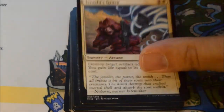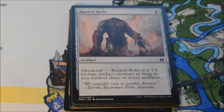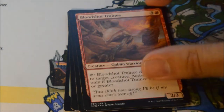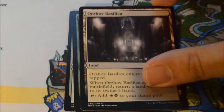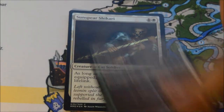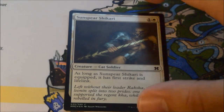One more super pull would turn it into a great box — we'll see, a lot to ask, I know. Pack twenty-three: Bloodshot Trainee, Pillory of the Sleepless, Orzhov Basilica, and our rare is a Wilt-Leaf Liege — yeah, that's a nice pull right there. Very good card, very pricey card. And our foil is Sunspear Shikari.